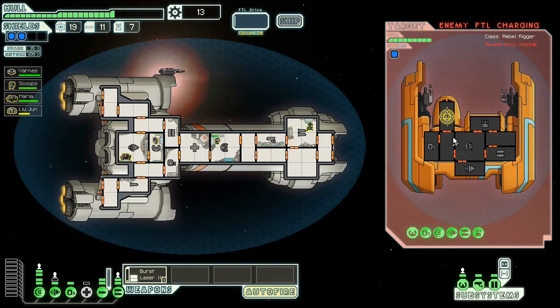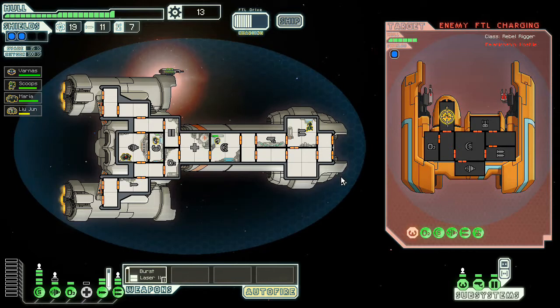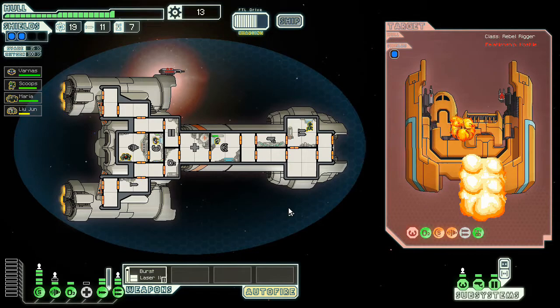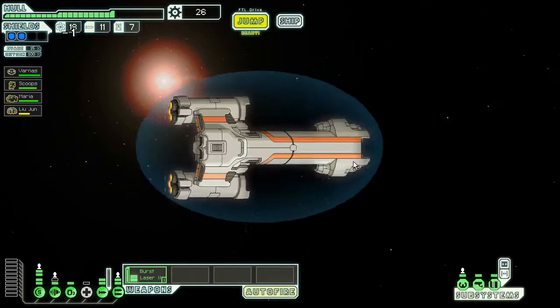Looks like they did pop a drone of some sort — probably a repair drone, so I've got to be careful about that. The only weapon I have right now is my burst laser. The big point right now is just to break their shields and to break their cockpit — should be pretty easy to do. The one thing I'm foreseeing being a problem is going into the later sectors and only having a burst laser 2 to play with. The super weapon's nice, but I don't think it's going to be able to do the job.